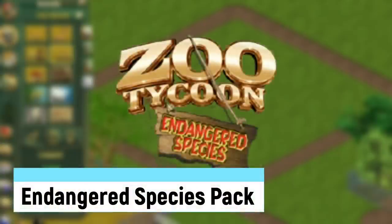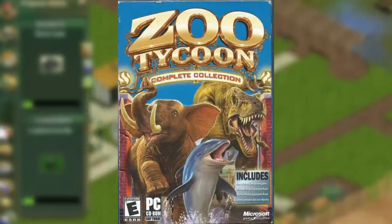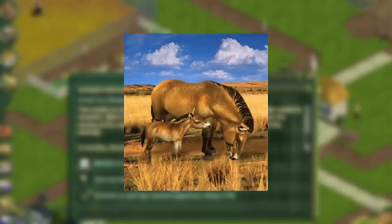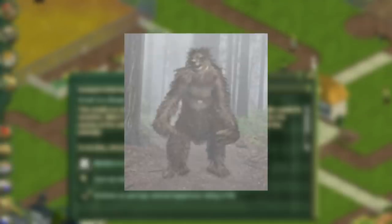The Endangered Species pack was a pack made available online around the time Complete Collection came out. It included new buildings and scenery, along with animals such as Przewalski's Wild Horse, Komodo Dragon, Orangutan, and Bigfoot for some odd reason.